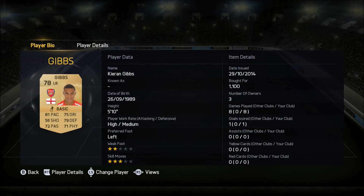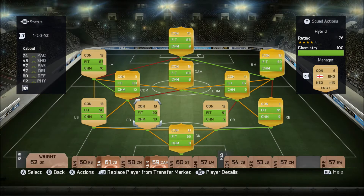At left back we have Kieran Gibbs — the kind of surprise package in the team. 78 rated, plays for Arsenal from England and he costs 1,100 coins. His key stats show 81 pace and 79 defending, but that 56 shooting is hugely underrated. He did get a goal — an absolute worldie, a strike from a rebound off a corner — that would be in my top 10 goals. Overall he was a very underrated, very solid left back.